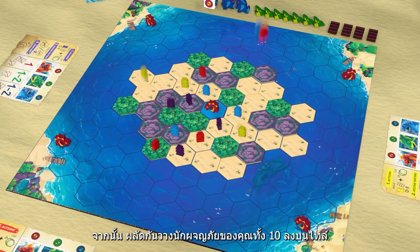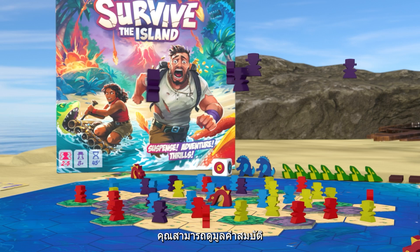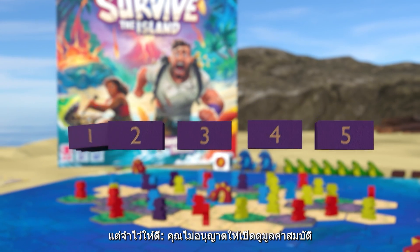Then take turns placing each of your 10 adventurers on tiles. Underneath the meeples, you can check their treasure value — that's the number of points they'll score if rescued by the end of the game.